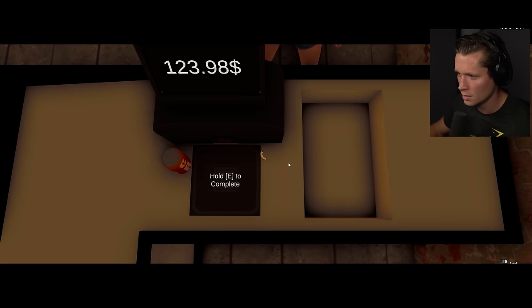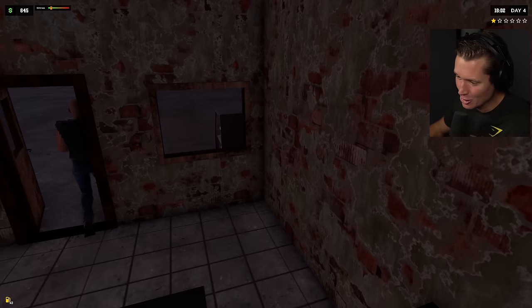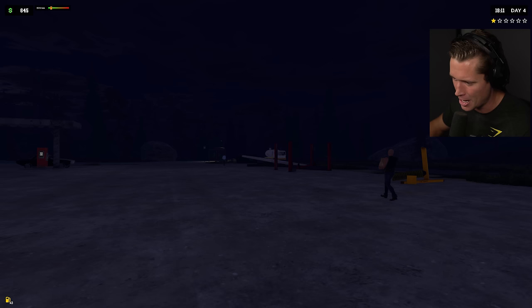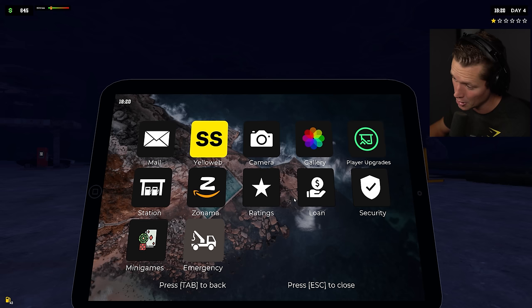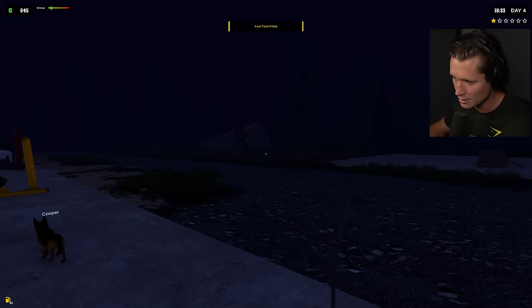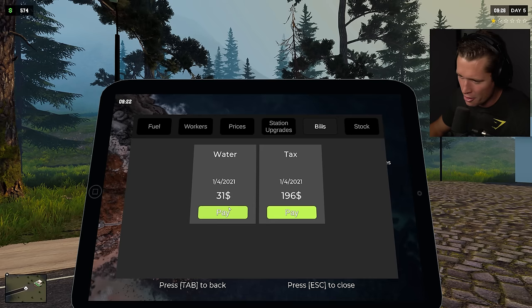We're getting tired and bills keep coming in. But we've got $645 in the bank, a fuel truck coming in, and things are looking decent. The reviews say 'market prices are high' and 'floor is bad' — but for day four I feel like we're doing okay. It could be worse, and we're just going to keep doing our best to eventually have a beautiful gas station.